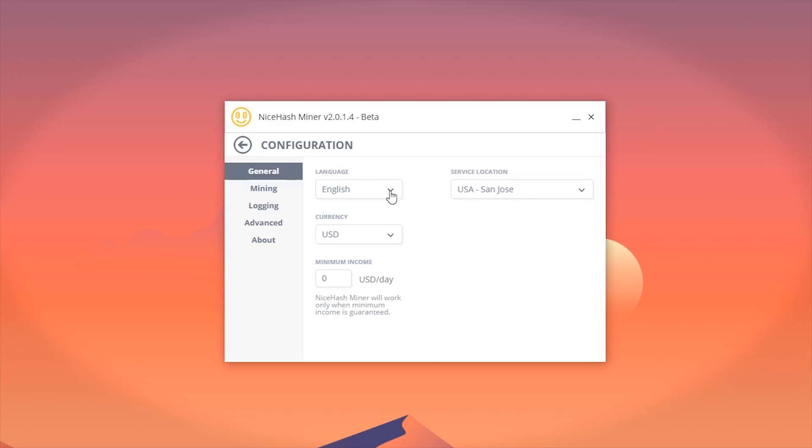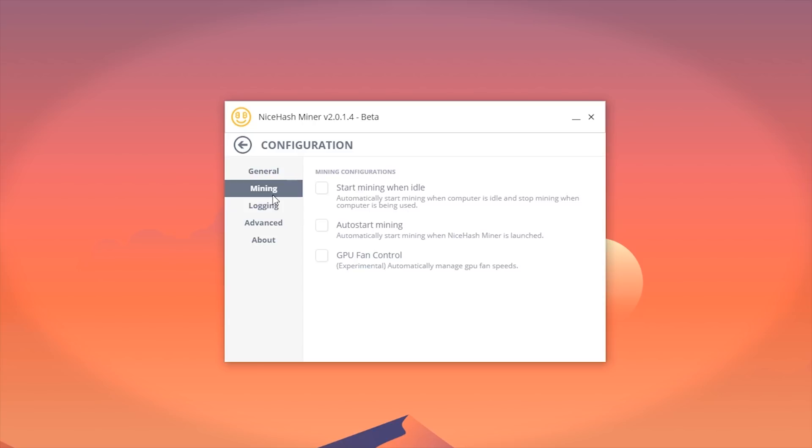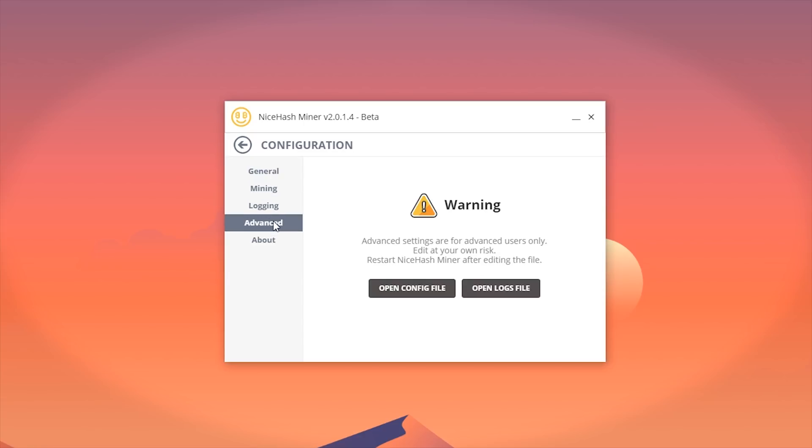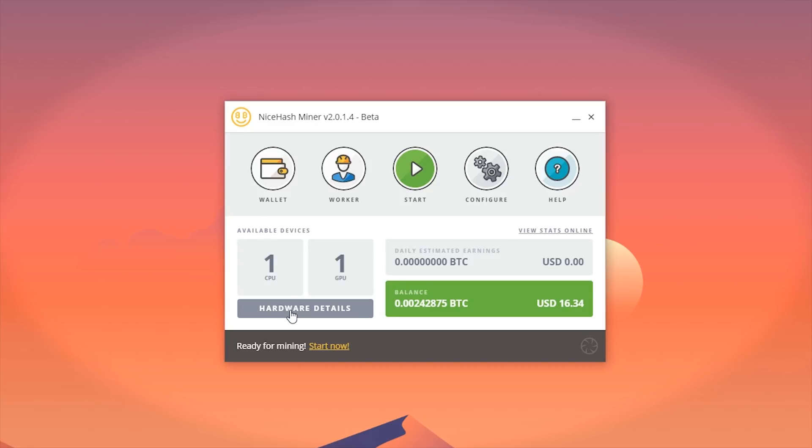Next, go to configure — here are your main settings. You can select language and currency, and select a server closest to you. Avoid touching the server setting at first. Under mining, you can have NiceHash only mine when your computer is idle, which is great. You can auto start mining when you open the program, and there's a recently introduced fan control so NiceHash will manage your GPU fans for you. I'd recommend leaving logging enabled so if you ever encounter issues, you can troubleshoot online by providing logs. You don't need to touch the advanced settings.